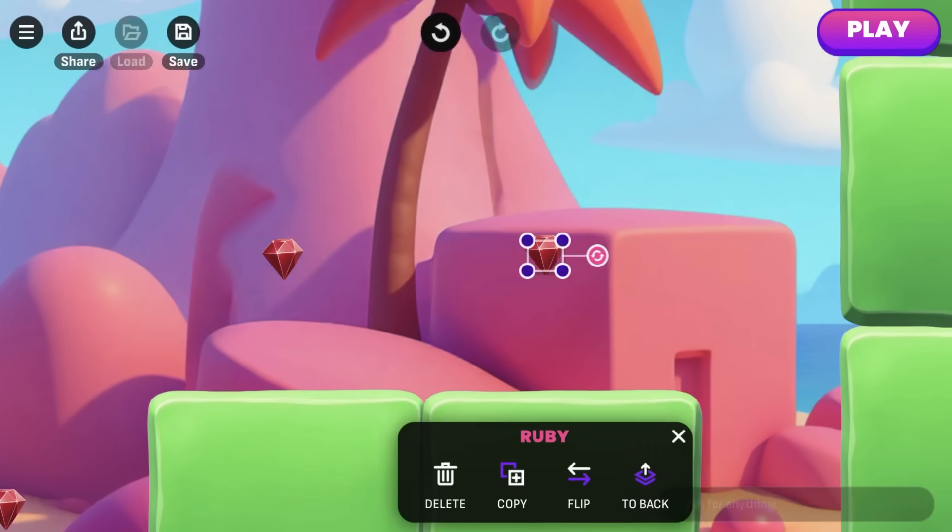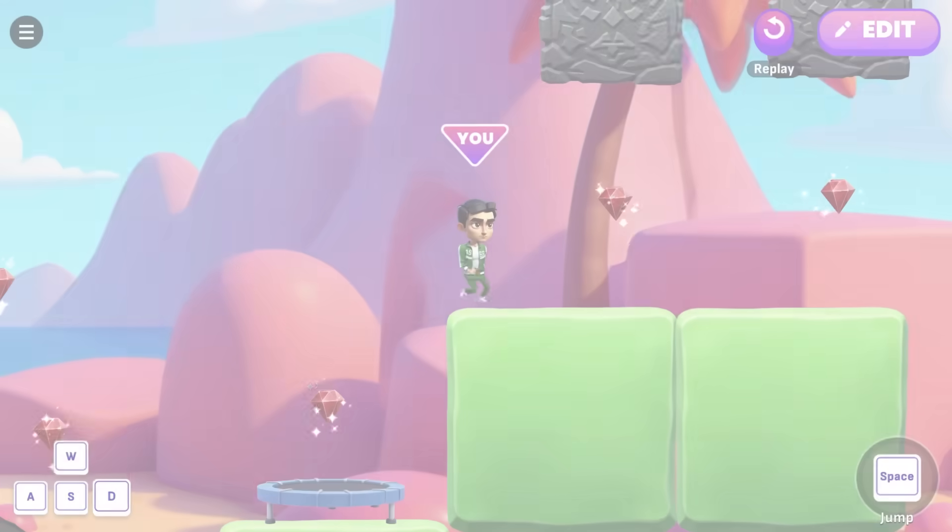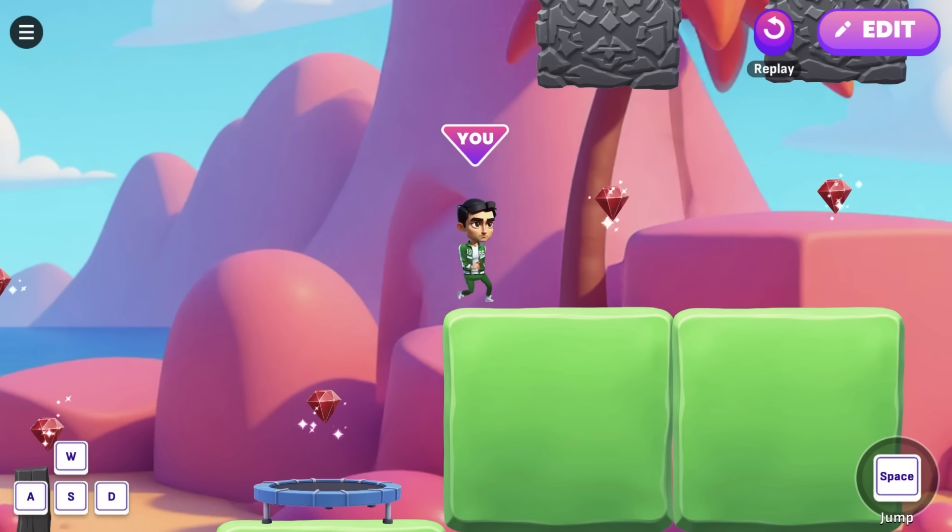Before we test this, let's add another obstacle. Create a stone block that slams down to the ground every few seconds, then returns. The player has to time their movements to avoid being flattened.